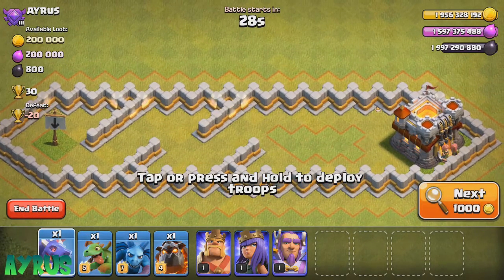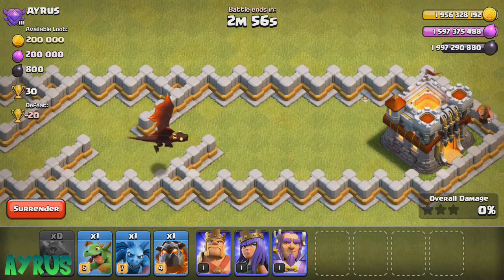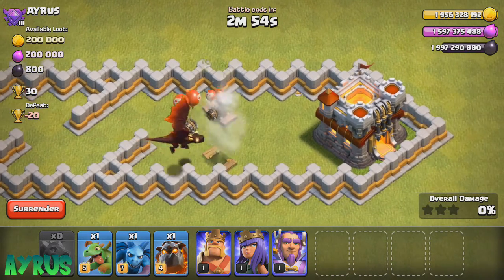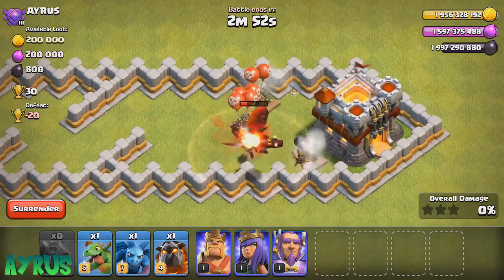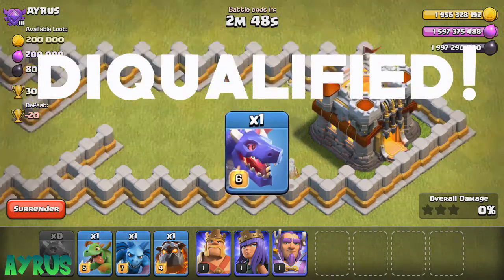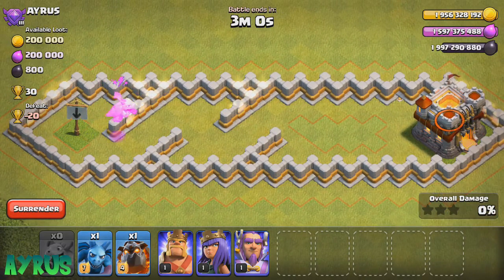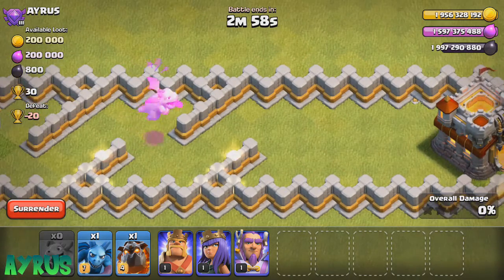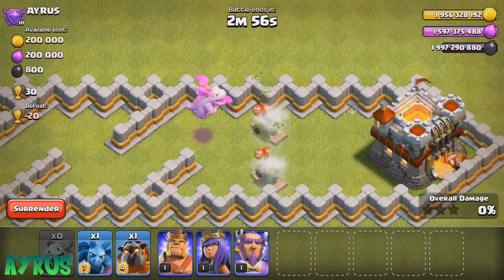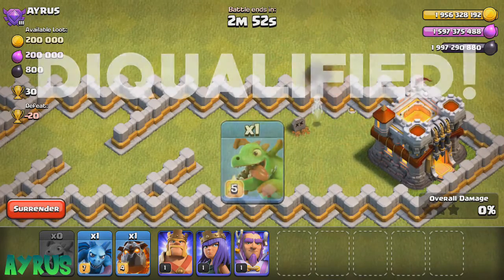We have the dragon up next. We're going to drop him right over there and he is going towards the right, then he's going to trigger all the traps — and he is going to go down. Disqualified. So we're going to drop in the baby dragon and see how he ends up at the same spot. He has a transform ability, he's pretty quick, but again he is going to go down. Disqualified.